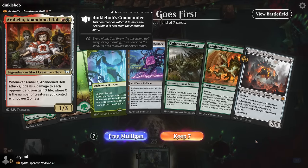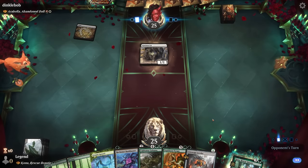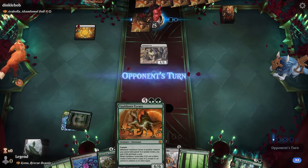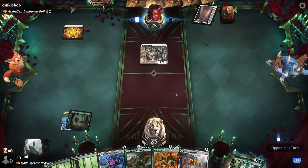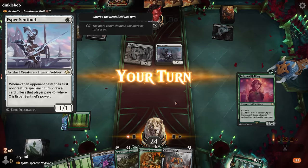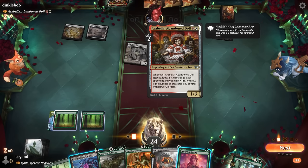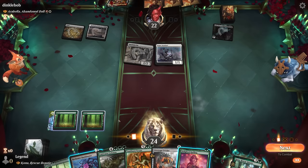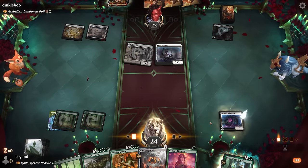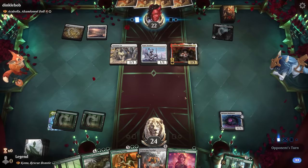Game two: on the draw facing Arabella red-white aggro. Good hand: utopia sprawl into bankbuster into Kona on turn three. Vorinclex might be the starting point, or cultivator colossus if we draw more lands. Sentinel can tax but we pay the one. Go bankbuster plus halfling — we don't expect many counterspells. Hoping they can't destroy the vehicle at instant speed. Opponent plays Arabella and a powerling.